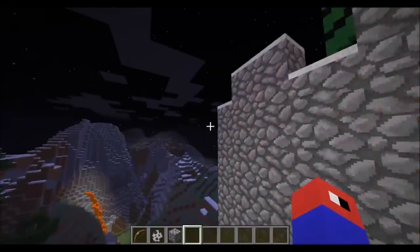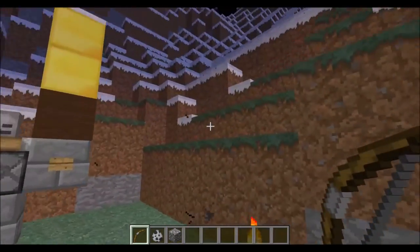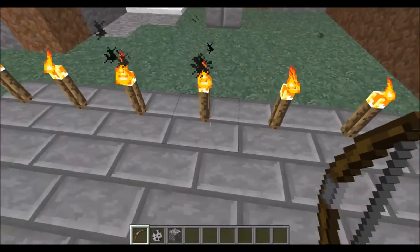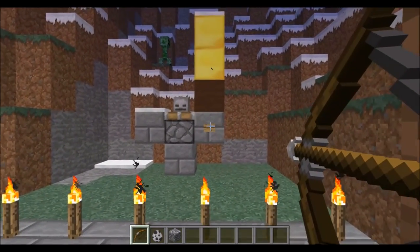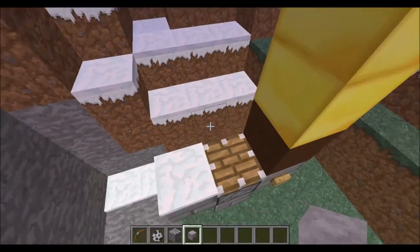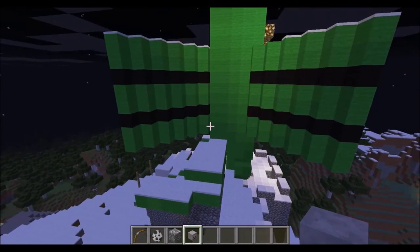Going up here and then there's this little target practice in the courtyard. Look, this is a pretend skeleton, and if I shoot this button it pops its head off with that piston. He's also carrying a gold sword.